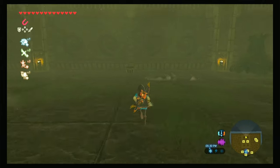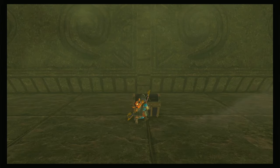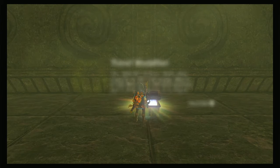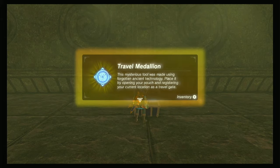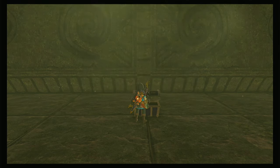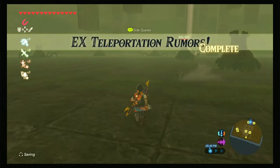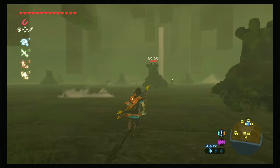This is for the DLC expansion pack — this is the Travel Medallion. This mysterious tool was made using forgotten ancient technology. Place it by opening your pouch and registering your current location as a travel gate, which is really nice. You can just place it down wherever you want to come back to and you have a travel gate to wherever you need. Teleportation Rumors side quest complete.